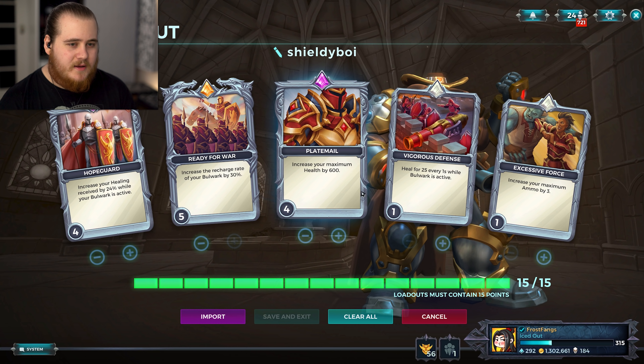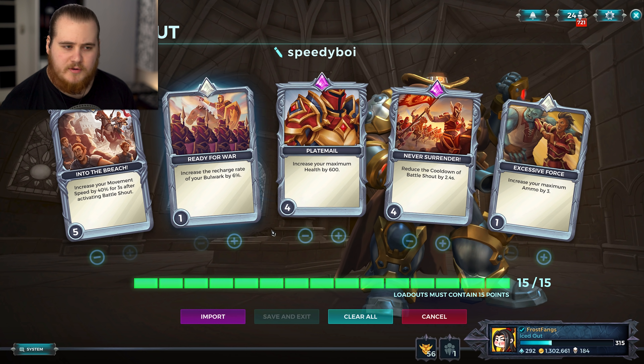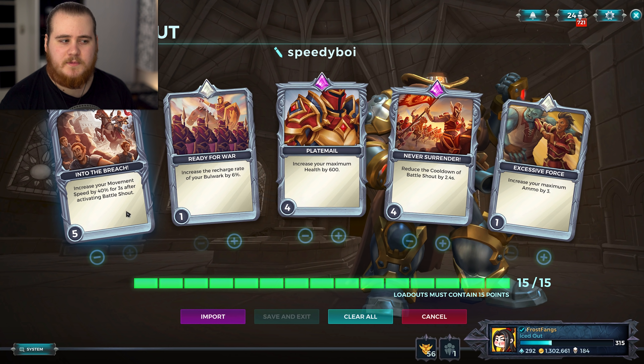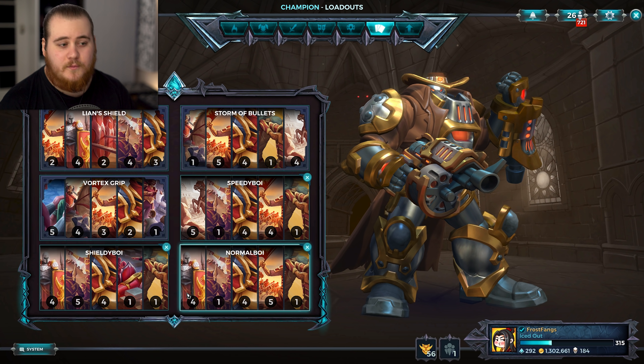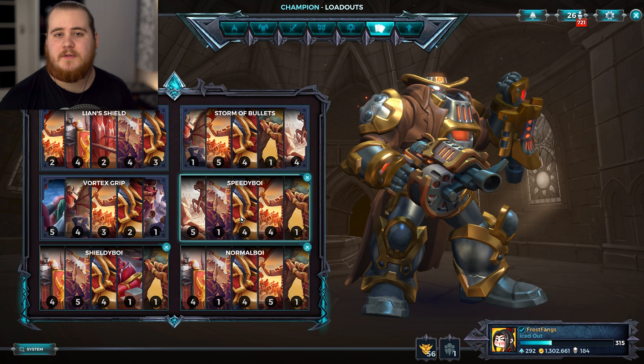Today we're playing based around movement speed and his Q, though it follows a very similar formula — extra health, cooldown reduction on the Battle Shout — but we also have 40% extra speed for three seconds after using the Battle Shout, which I think triggers at the start and not at the end of the ability, so you get it during the damage mitigation. As far as I can remember I have played with this a couple of times, but I go for the other two setups way more often, and I never really find an ideal situation for it.